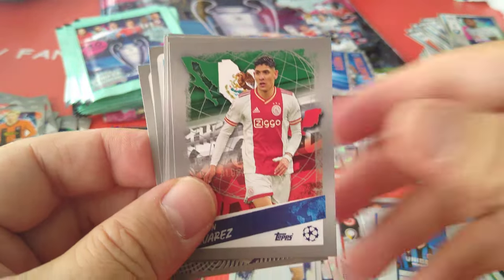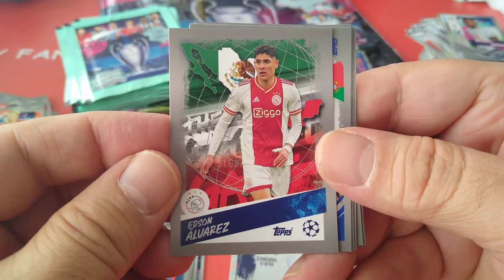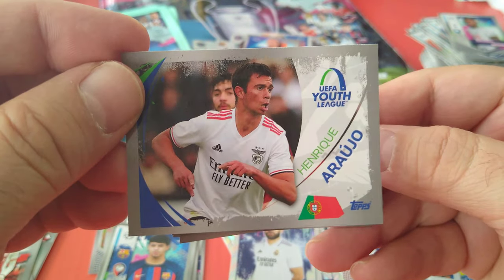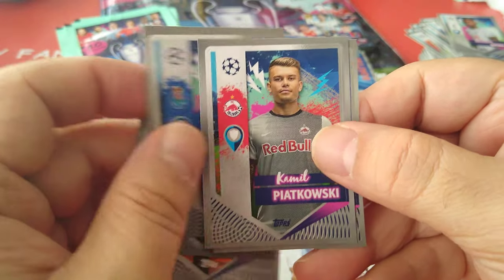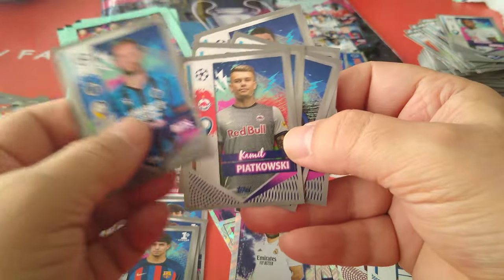Giroud — scorer or star player. Here's Araujo for the under youth FIFA youth sticker — they get the last one of the album. Porro, DiMarco, João Mario, Piatowski and Ritz. None of these are special, just regular stickers.